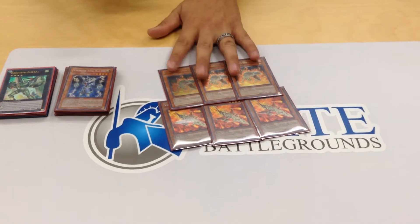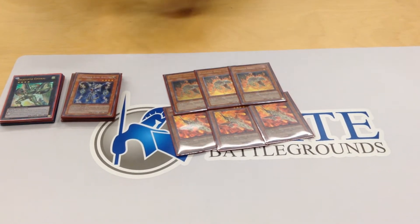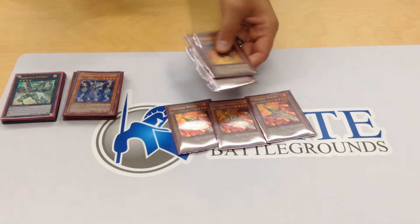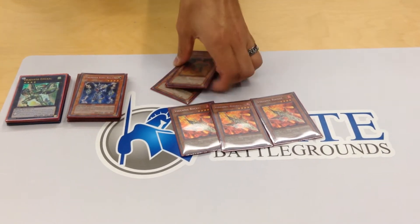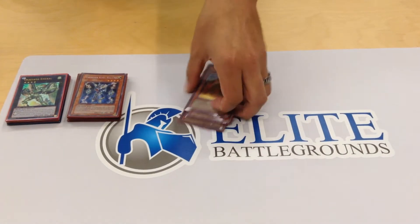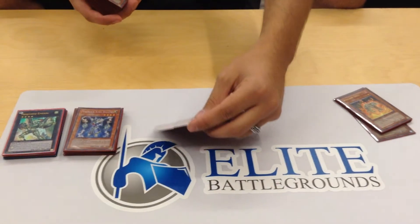Three Shells — MVP. Lets you pay 500 LP when it's in the graveyard to add one once per turn from your deck to your hand. Just lets you keep plussing with the Reload so that you draw another card and continue your plays. Oh, and one Rocket — they're all Secret, one of them is not first edition.